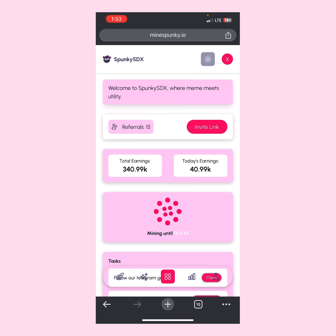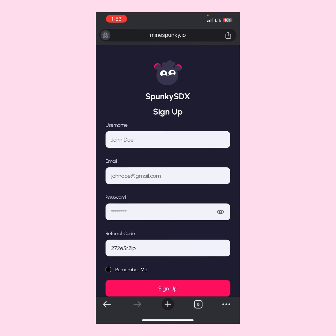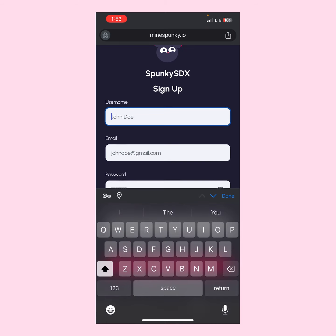Let me show you how it works — we're going to be creating an account. The link will be available in the comment section and in the description of this video so you can use those links to sign up. You'll be taken to the Spunky SDX sign-up page. For the username, I'm just going to write XMcCain.